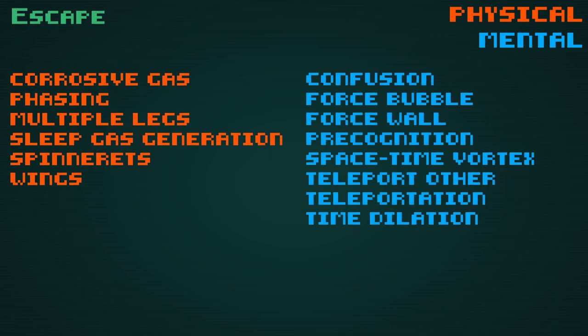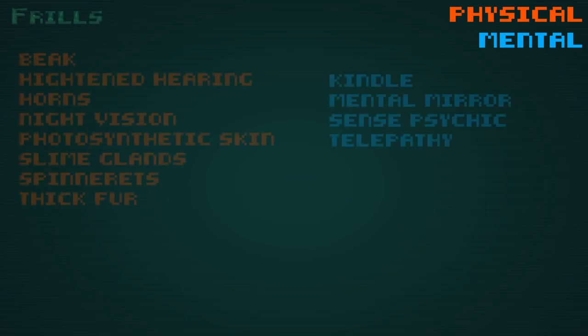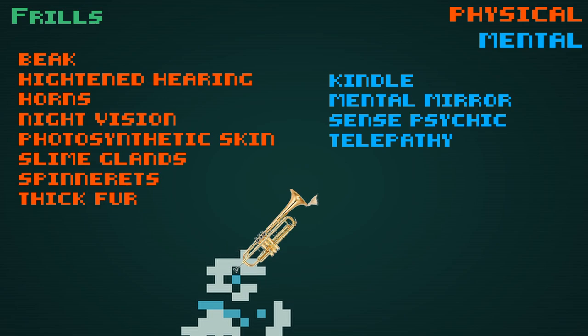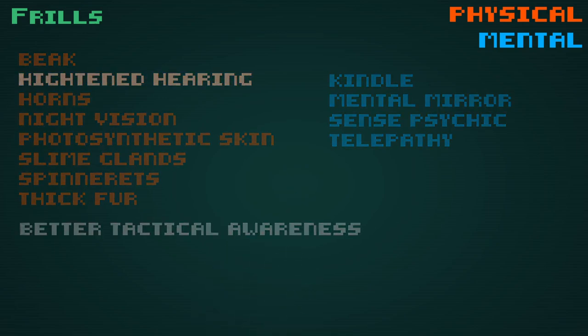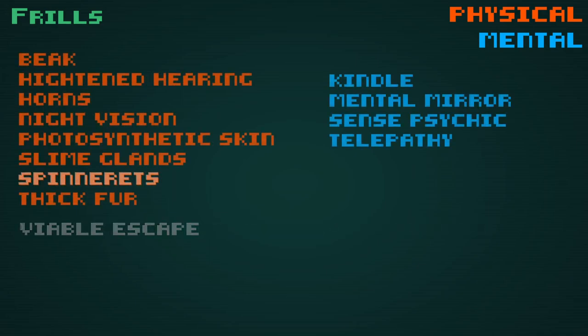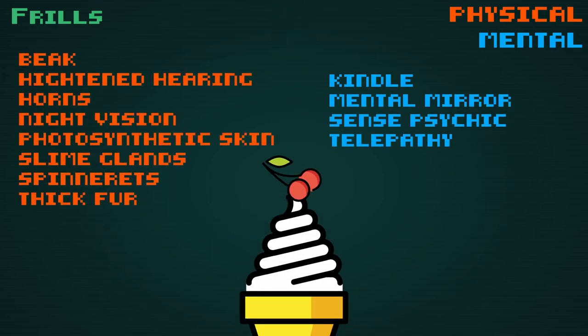Escape mutations, as the name implies, give you an ability useful for leaving a potentially dangerous conflict. These make for pretty useful panic buttons if things turn sour, which can make the difference between life and death. Frills are low point buys which tend to add a little bit of character to your character. Some of these are actually quite powerful and could be considered support, but none of them really improve anything dramatically. Think of these like the cherry — an unnecessary flourish but still appreciated.